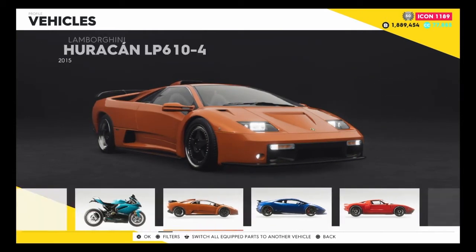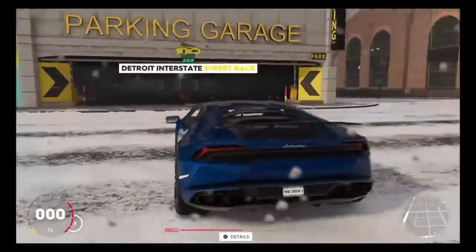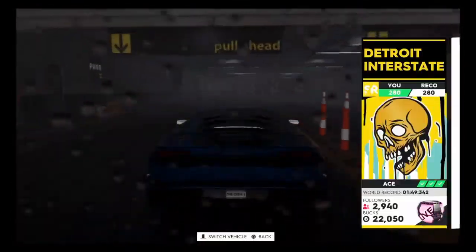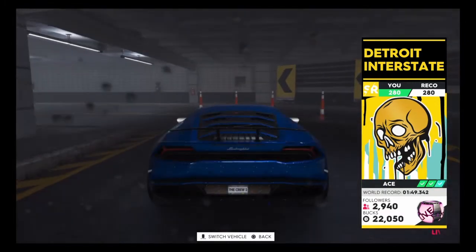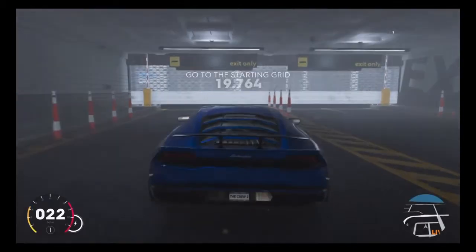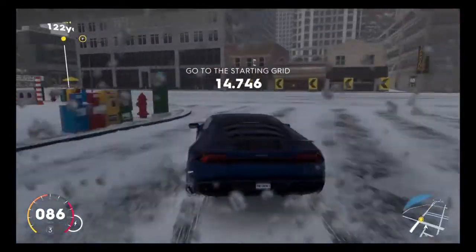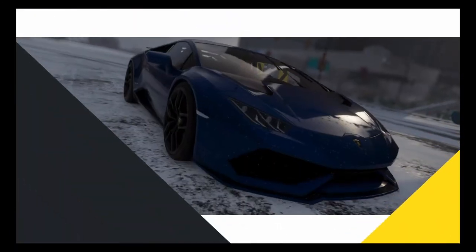We'll be back in a second at an event to test out the Huracan. We're here at the event and this vehicle looks very nice — I can't wait to try it out. Even though the frames are dropping on me it still looks very nice. We're at Detroit Interstate on Ace as always. Let's see how well the Huracan actually is — I'm just used to driving the Aventador because that's the only Lamborghini I own in this game. It's snowing, but hopefully the Huracan can counter that and still perform well.